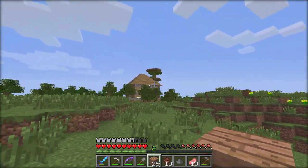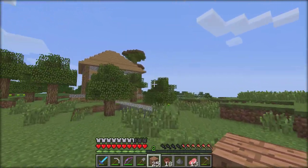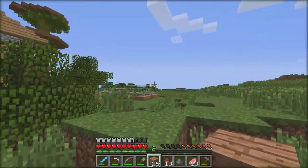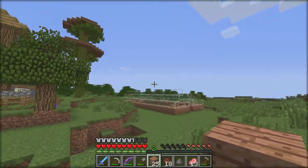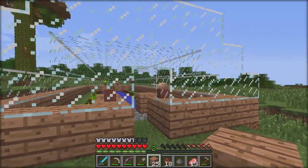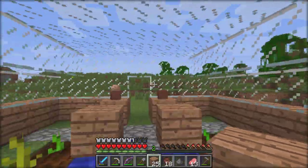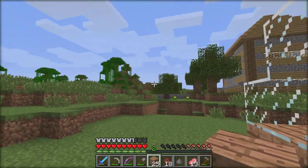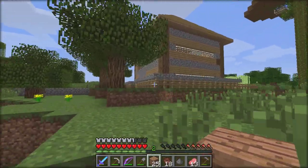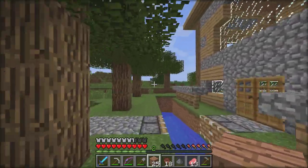I'm going to plant a separate jungle tree for the cocoa bean farming, because my treehouse up there I have other plans for later. I need to smelt these, so while they're in the furnace we can go experiment with the pots and see what we can put in there to make everything look fancy.